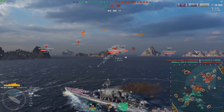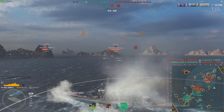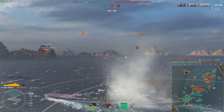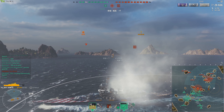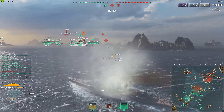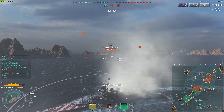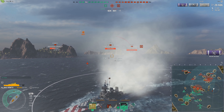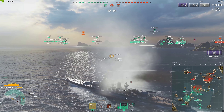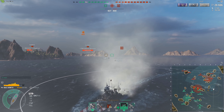When I was able to actually shoot at things and not run away from the bulk of the enemy team's pushing force, it's Roma with SAP — that's it. The SAP is the same you get on the Lepanto, the same guns as the Lepanto, except on the Lepanto you get four guns per turret instead of three.